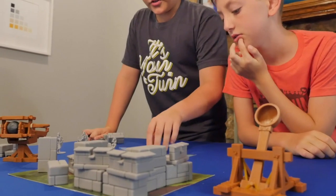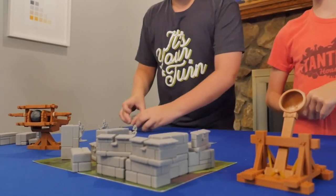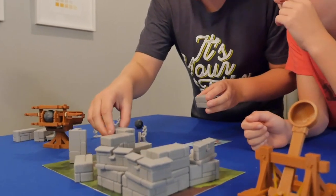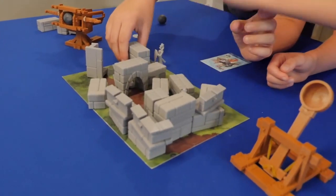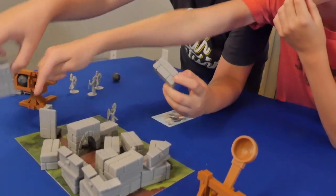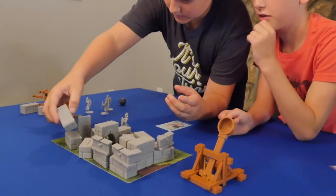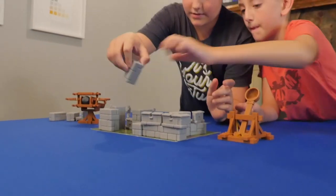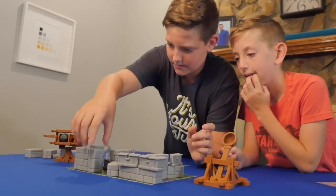Alright, you guys' turn. What are you going to do? We only have two cards left and they're both the same thing, so we're going to add three blocks to our build. Let's put one right here. Don't put it in front of them, because then if they hit that it knocks them over. Put it in the front over here. So if they hit it, they just knock over there. Okay, this is good right here. We're good.